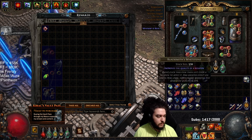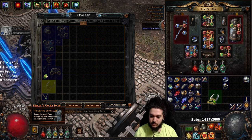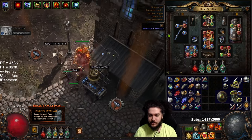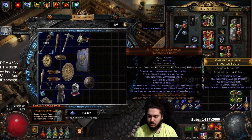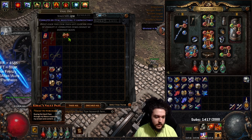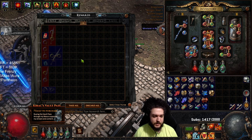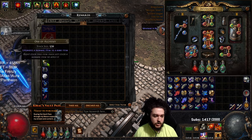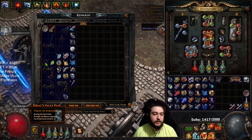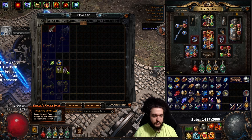Going through the loot — there's an exalt orb, that's pretty nice, and a null. I know in trade league that's not considered great, but what I care about more — and this might seem weird — is the potential of finding items. I don't look at it and say 'that's garbage.' I look at the classification of how rare an item is, and if we find that item it gives me an idea of what could have been there, which helps me understand how lucrative the mappers are.